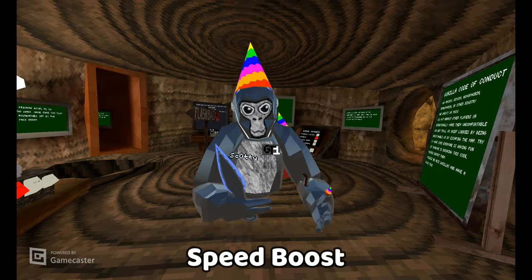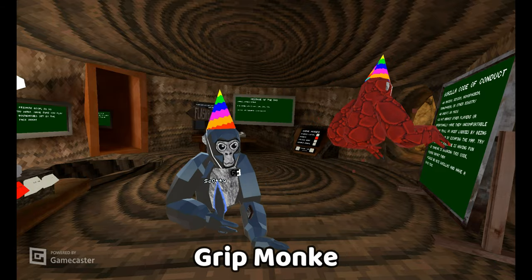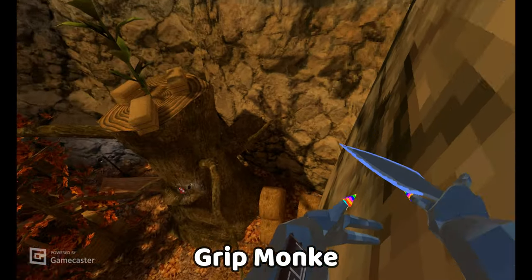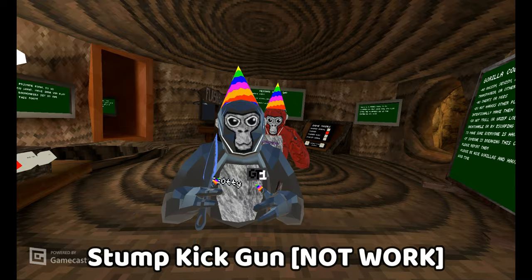Speed boost — this just makes you fast. Brit monkey — I think this makes it so the slippery walls are just non-slippy. Yeah, it does work — slippery walls are not slippery anymore. Next is stump kit gun — this does not work.